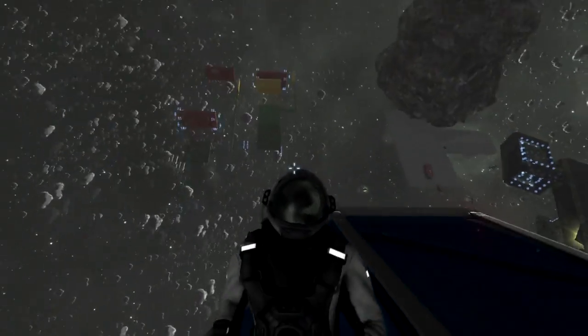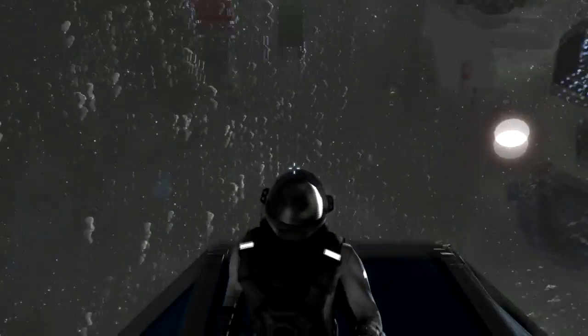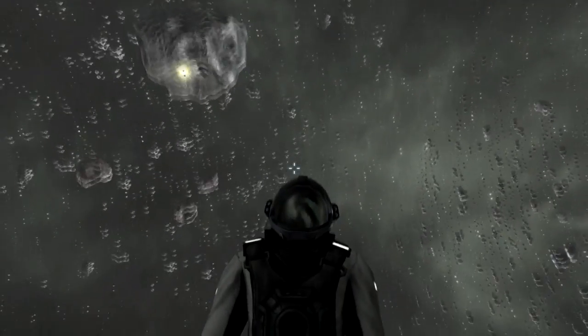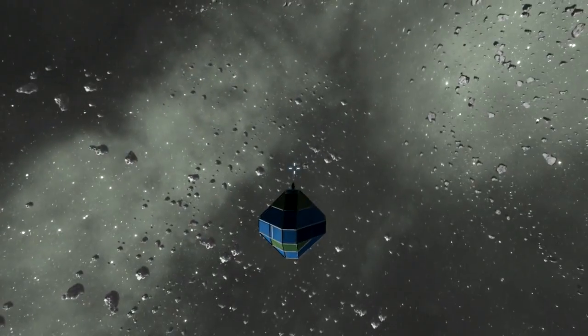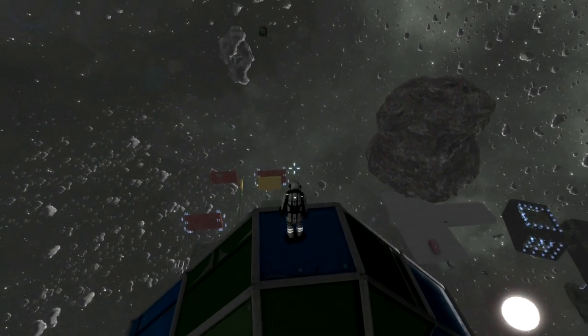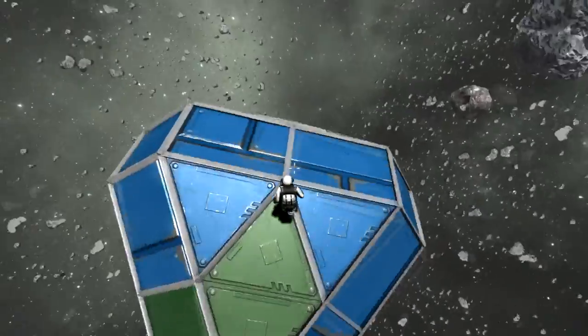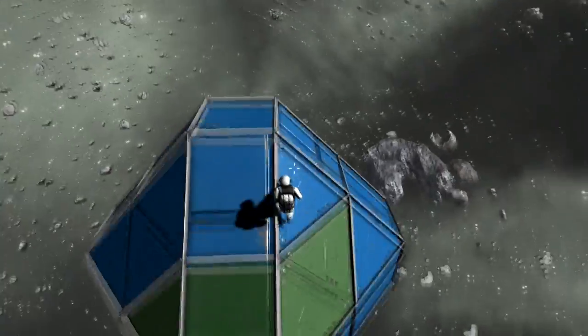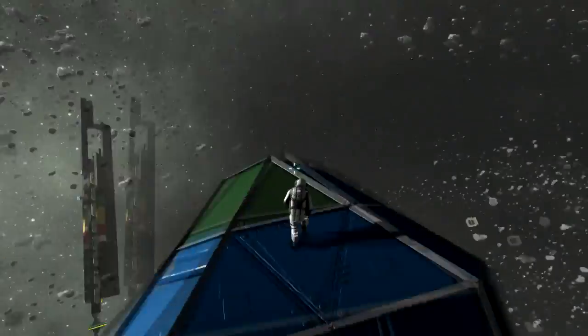Welcome to Space Engineers and welcome to planet Earth. It might not be very impressive, but the concept is pretty impressive. You can see that I can walk around this sphere, which means we have a spherical gravitational field which I have not found before. It's a very cool concept and it took a little bit of tinkering and research and testing on the gravitational generators themselves to figure this one out.